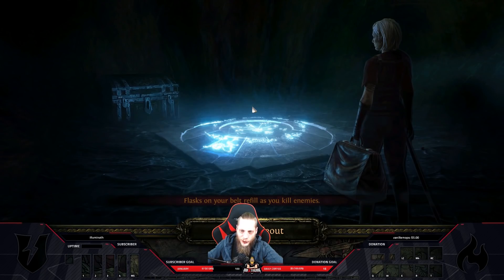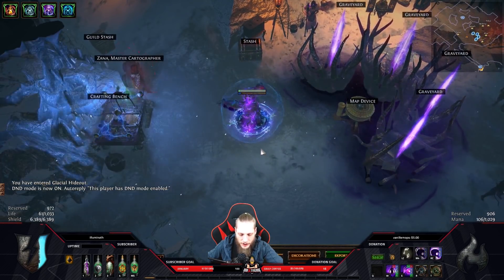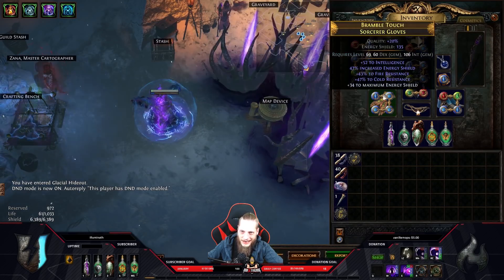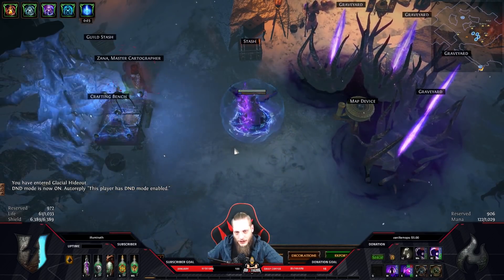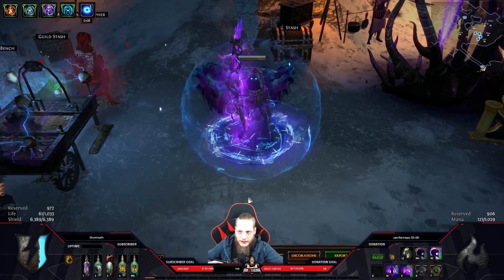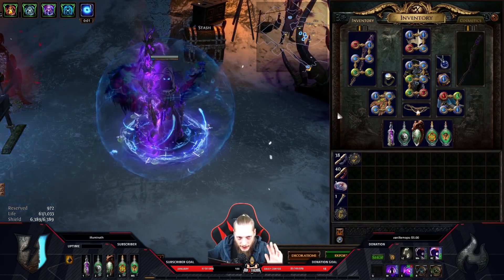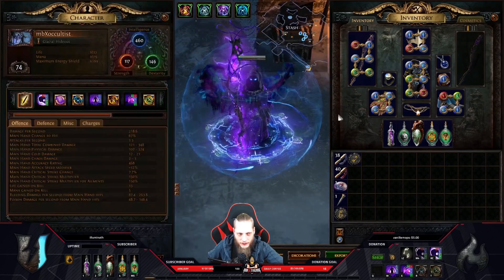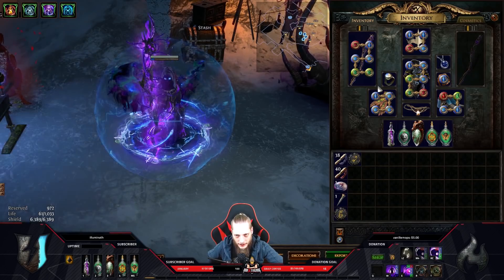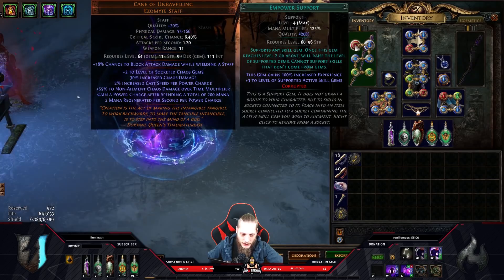Essence drain in combination is something you use later on at later stages, but on low-tier mapping it's fair enough to just hit contagion to clear the screen, and if somebody still stands you still have a six-link essence drain. Usually at later stages you want blight as single target, contagion to spread the DoT, and essence drain as your map clearer. Now, if you're thinking: you're level 74 with double six-link - that's not something usual players have.